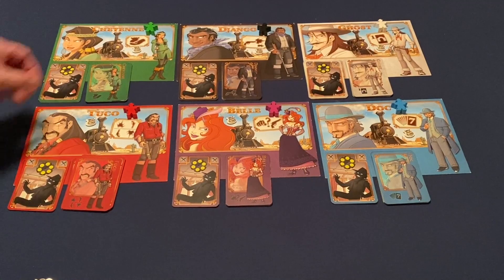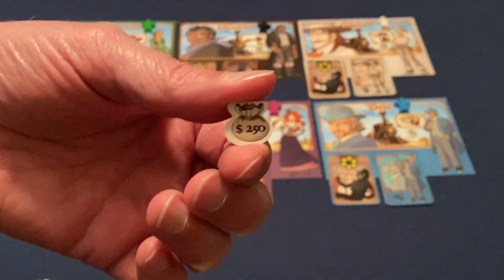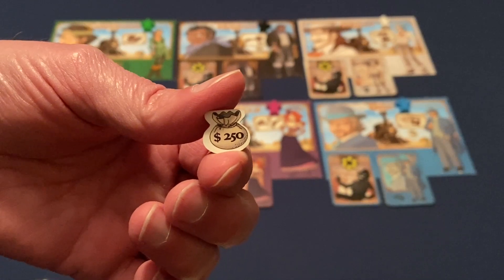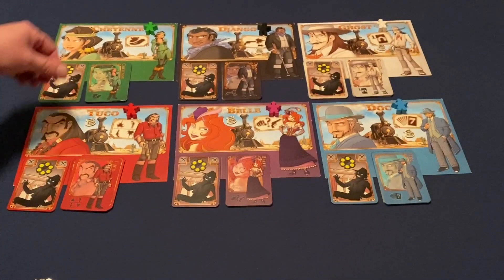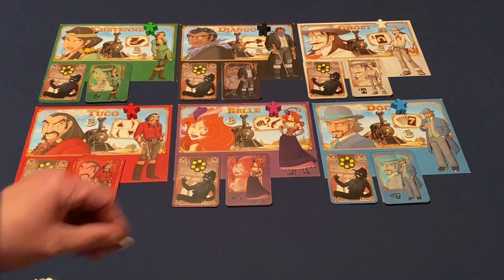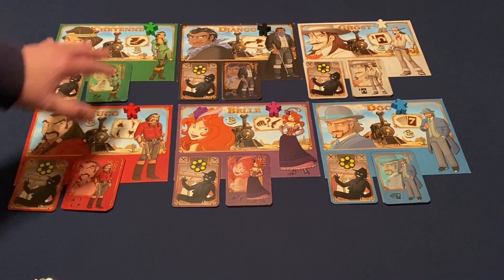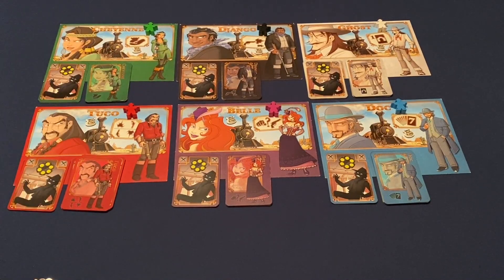Each player also starts with one money purse worth $250. Whenever they have money purses, jewels, or a strong box on their player board, those are placed face down. Players can look at their own loot at any time, but the true value is kept secret from all other players.